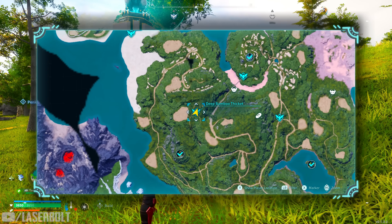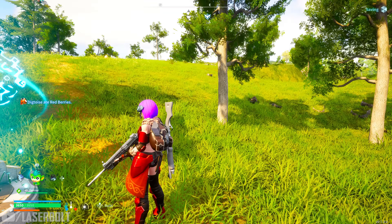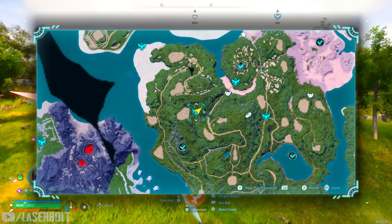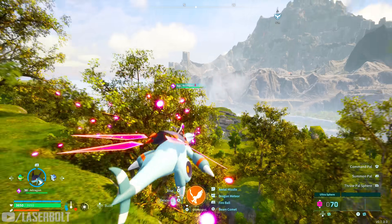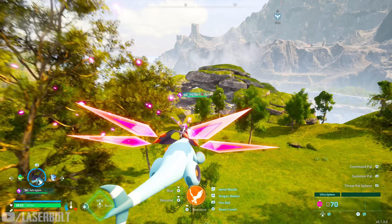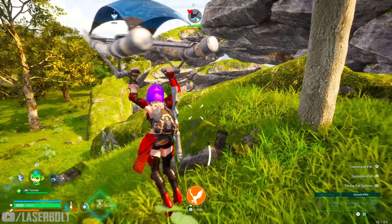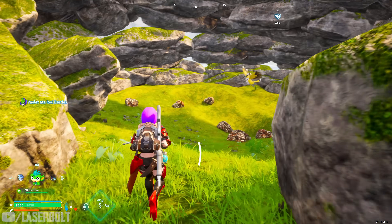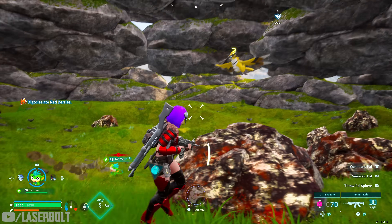For the handgun schematic, you have to go to Deep Bamboo and head over to kill the beacon boss. We already killed them but we're going to try again. I'm really glad I got this mount and bred it — it makes getting to these areas so much easier. Let me get Tansy ready.